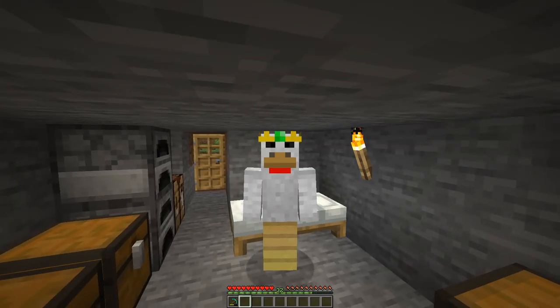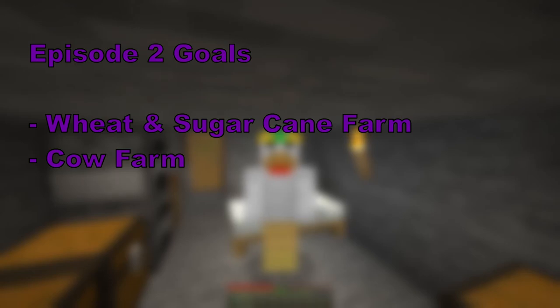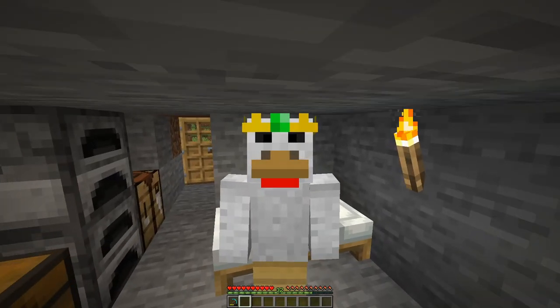Looking ahead to episode two, I've got quite a list of things I want to start working on. I want to create a wheat farm straight away and definitely a sugarcane farm just to start getting wheat and paper. The wheat is also going to be used for the cow farm I want to create, because leather is such an important resource to make books for enchanting tables in the early game.